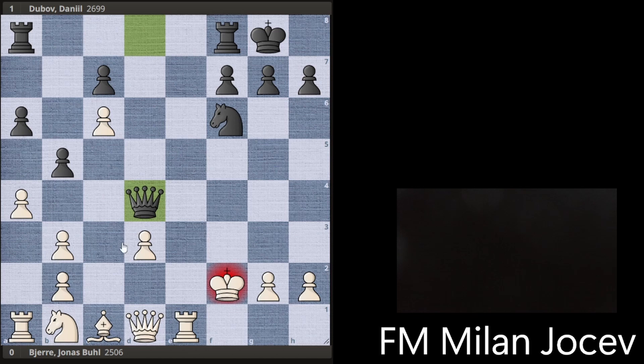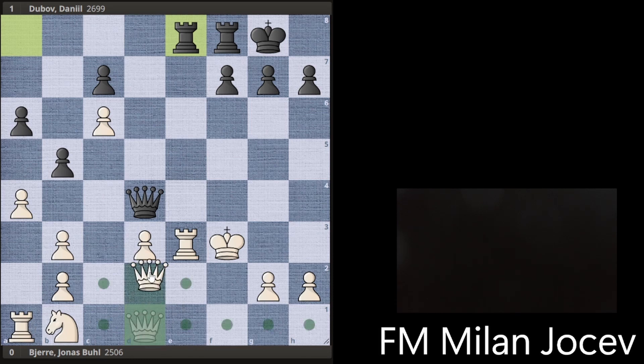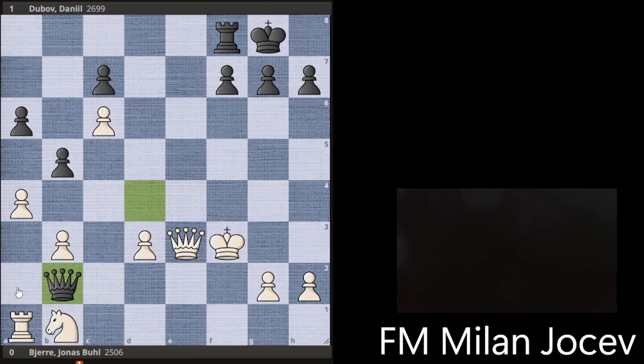So after Qd4 white made a huge mistake and went for Be3. Now there was this check, captures, and white is a full piece up but the coordination of these pieces is horrific. Black is going to bring his rook into play, and if you count defenders and attackers white actually has a rook down. So black is going to have a queen and a rook in the attack while white is suffering to bring his pieces into play. You cannot even go Qd2 because black uses the poor placement of the pieces and is gonna capture a rook. After these moves and after Ra3, even b4 can be played — that's game over.